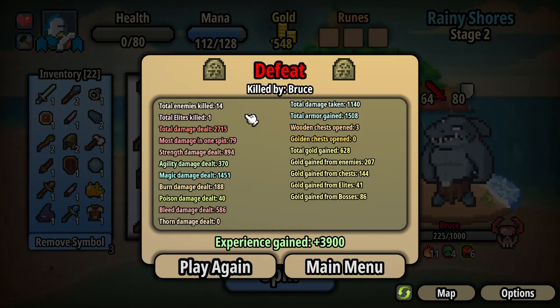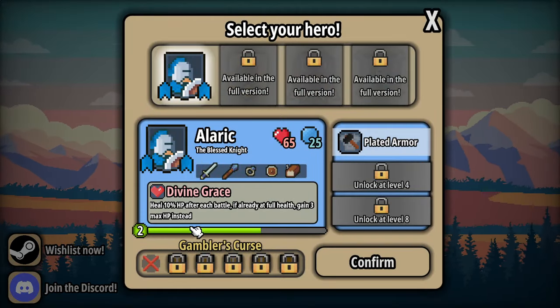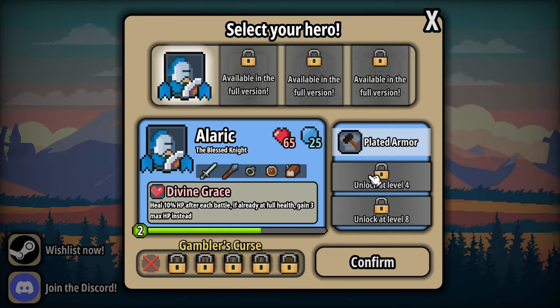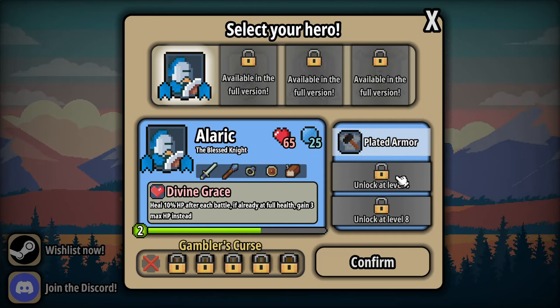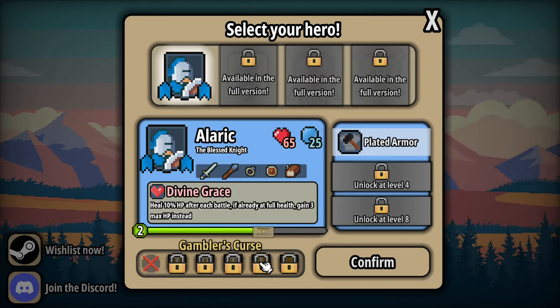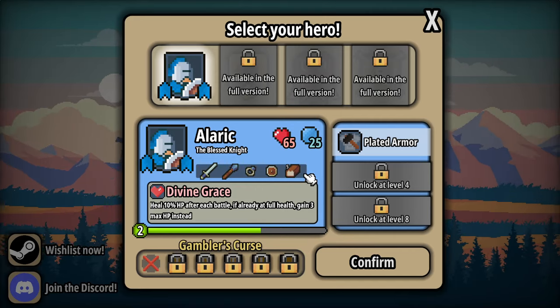Total enemies killed 14, elites killed 1. Lots of cool stats. Experience gained 3,900. So your hero levels up, and when it levels up a few times he'll unlock some more buffs. Three more heroes to come, and obviously you've got the curse down here which might be even more challenging.